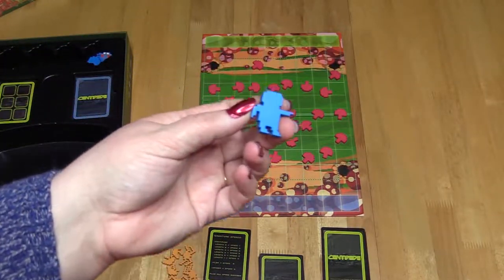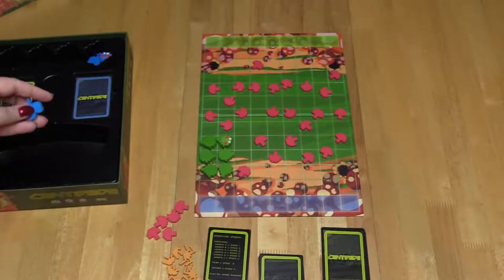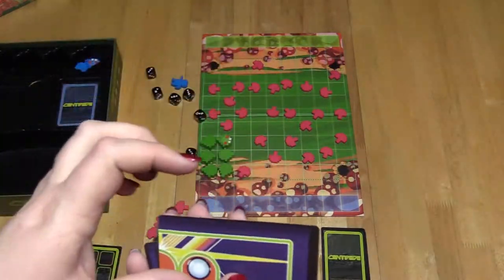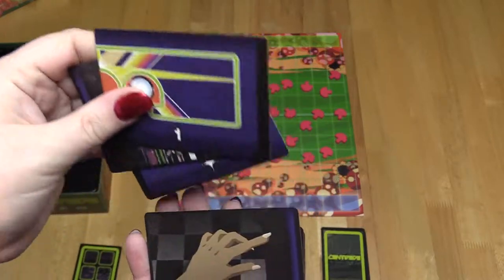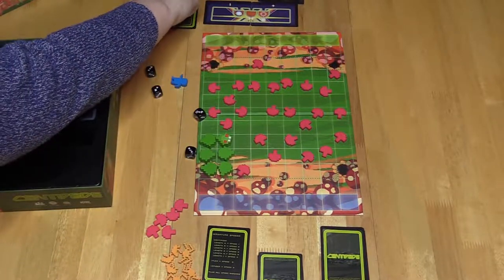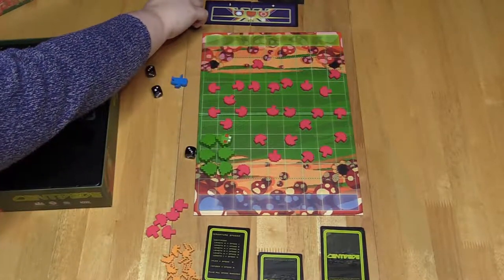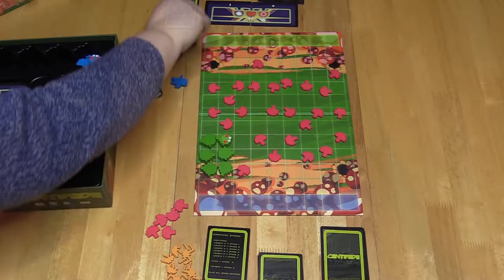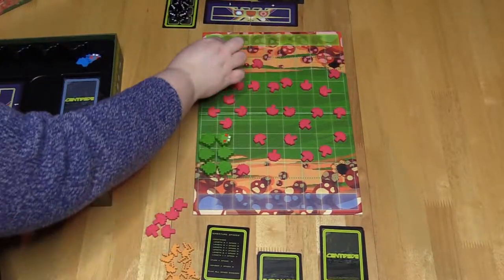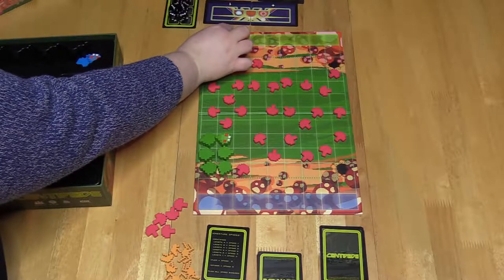Gnome player setup: take out the gnome color of your choice, the dice pool card, dice, and the gnome control cards. Roll the dice and place them on the dice pool card. Lay out the gnome control cards in front of you face up. Finally, place the gnome anywhere on the gnome movement area. You are now ready to start.